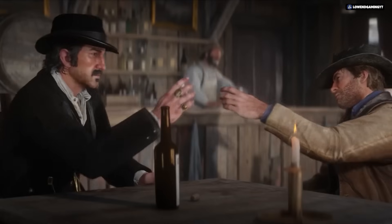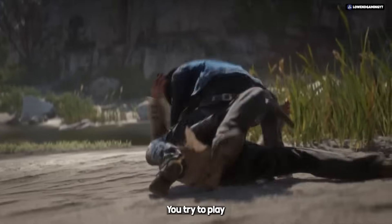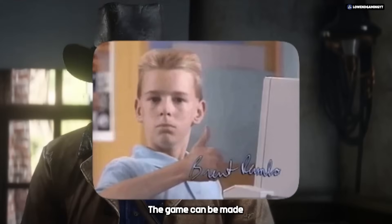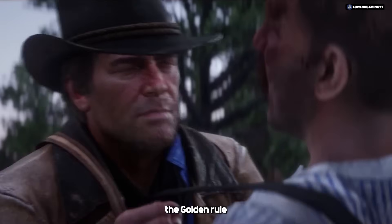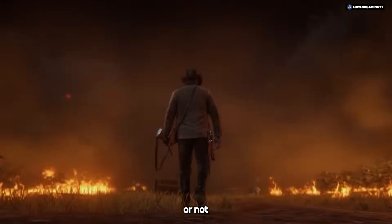To make things easier, I have a golden rule. Open your game — it opens, you try to play it and it runs at least at 5 to 10 FPS. Then, my friend, you're good to go. The game can be made playable. If the game does not satisfy the golden rule, don't stress too much — just give up. Now you know if your game can be optimized or not.